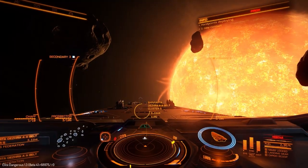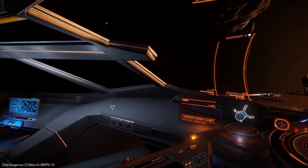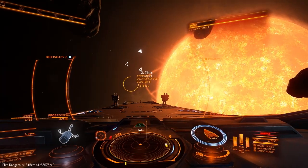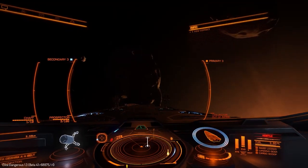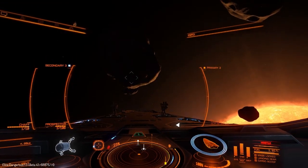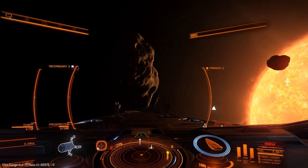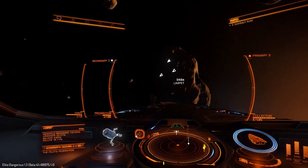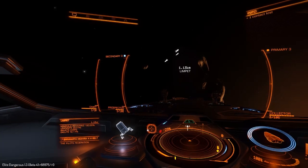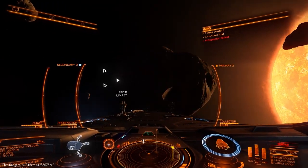There's unlikely to be any particularly interesting minerals, but like I said we're just doing this to see how the drones work. So I'll launch a prospector drone and see what happens. Programming limpet drone — away he goes. Do I actually have to shoot it at an asteroid? Let's try that. Oh, there we go — I target it and you can see 100% minerals remaining. We've got uranite, bauxite and gallite. So you actually aim it at the asteroid — that's good to know.